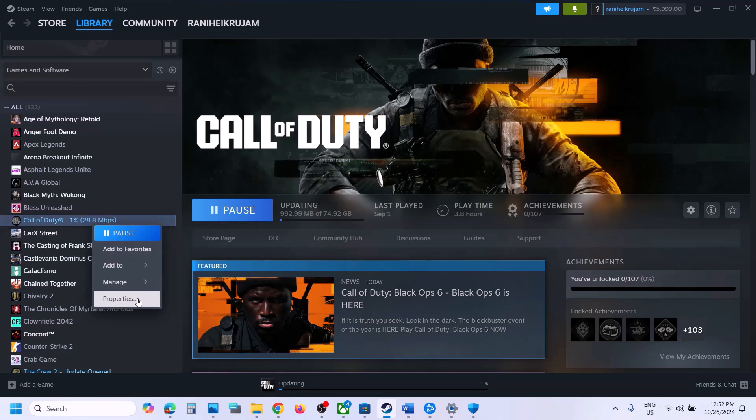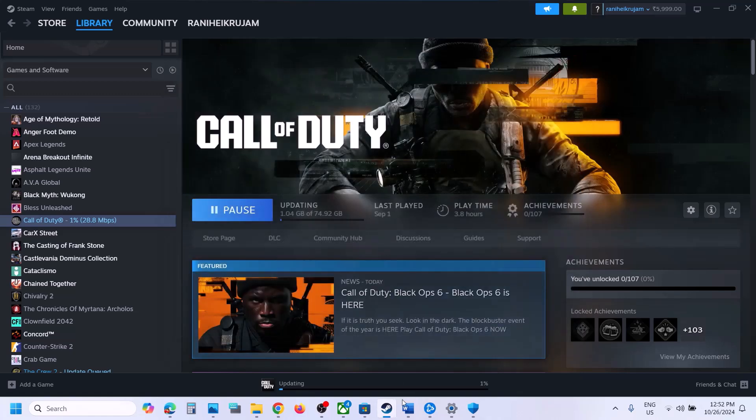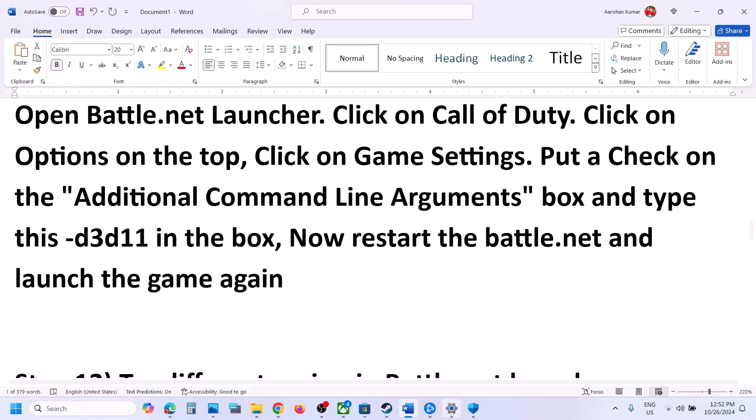The next step is to try DX11 or DX12 in Steam launch options. Right-click the game, select Properties, and in the Launch Options field type -dx11 and launch the game. If that doesn't work, try -d3d11. If that doesn't work, try -dx12. If still not working, remove the launch option and follow the next step.